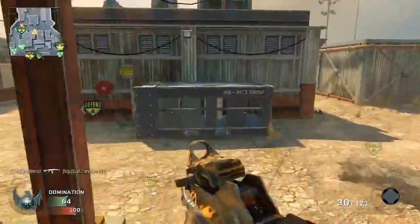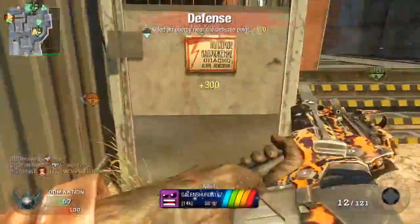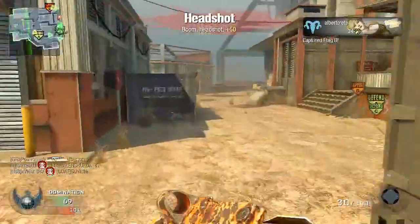The SA-58 is semi-automatic by default and pretty much reminds me of the FN-FAL from Modern Warfare 2 — that's pretty much how it's going to play in the game.